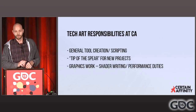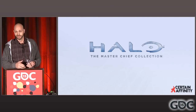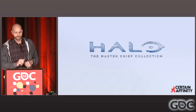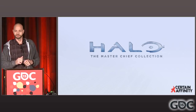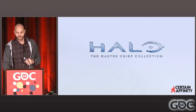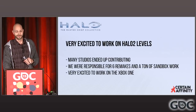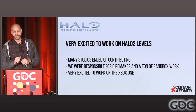We do a lot of graphics work — visual development for art directors and artists, shader writing, performance duties, and that's what we're here to talk about today. Back in 2013, we got the call: hey, we want you guys to do more Halo work. And we love Halo down at CertainAffinity. This project was going to be pretty exciting because we knew this was going to be for the Xbox One. After spending so many years on the 360 and PS3, the thought of moving to next-gen was really exciting and people were really jazzed to work on this project.